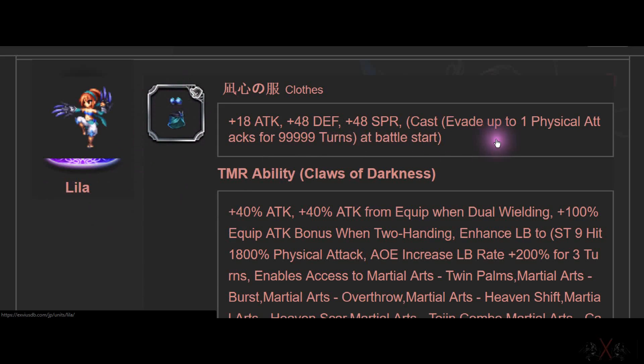From Layla — she has clothes: 12-18 Attack bonus when solo, Defense or Spirit based on stat. Cast Evade once per physical attack every single turn at the start of battle. So you have one free evade. It's decent in my opinion, not the best but decent.